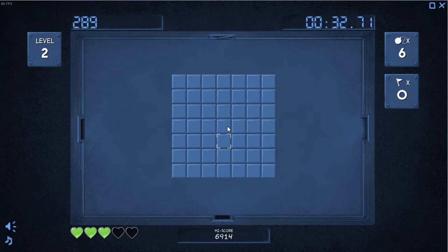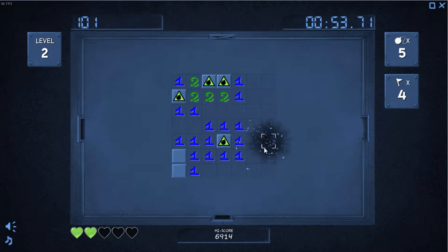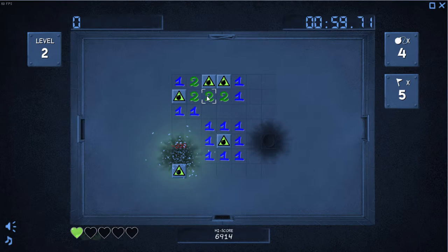Pretty much the same rules as Minesweeper. You progress into a higher level. You start with three bombs, then six, and then it goes higher and higher. You have to find the bombs, you find them, you mark them — just for your own safety. I just clicked that to show you — you lose health. You have five hearts; you find them progressing through the levels.